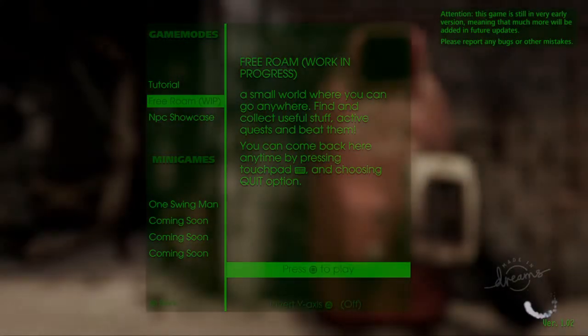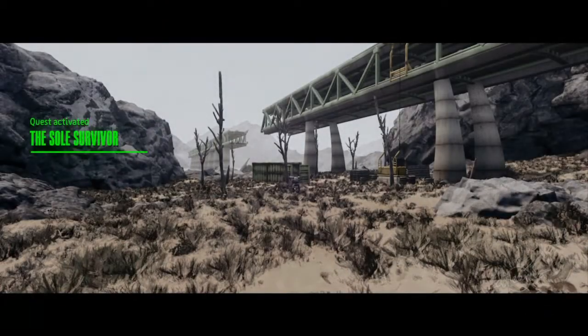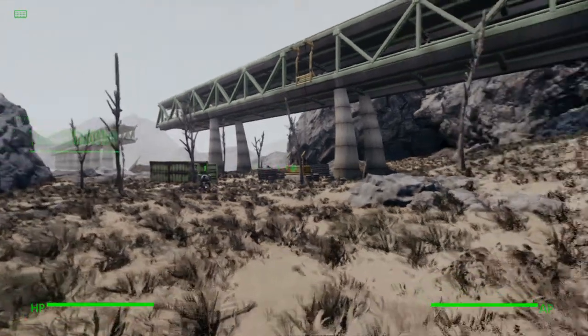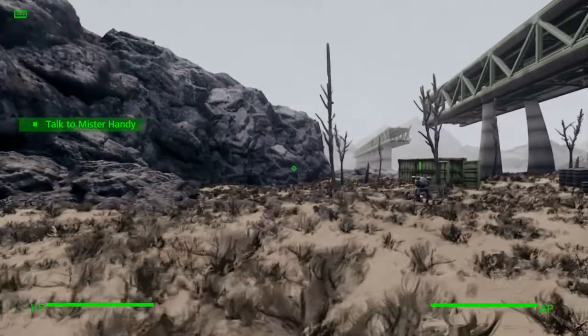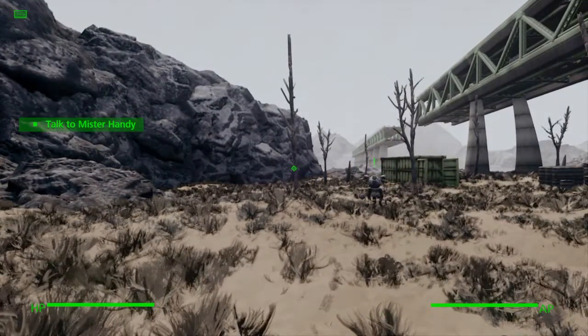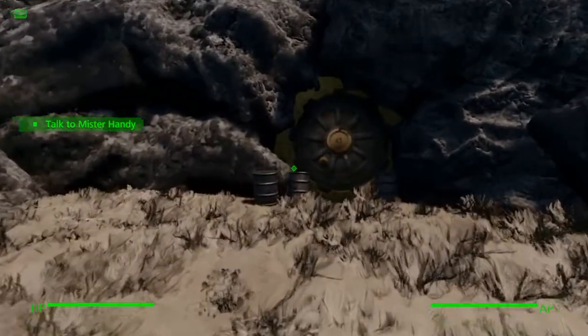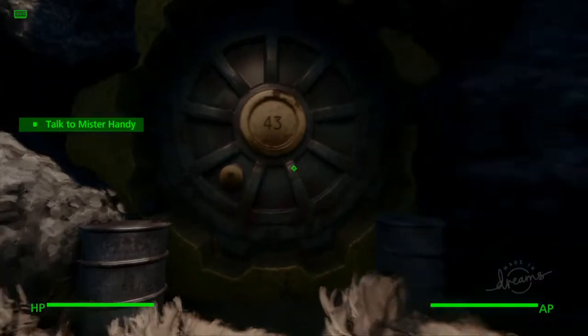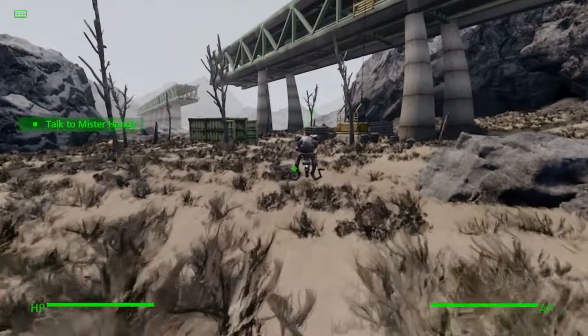We're just waiting for it to load now. Here we go. Just loading up now — Rock Pit, Soul Survivor. Whoa! Look at this place, it's actually insane. Oh my god. So, there's the bunker right here — Fallout Bunker 43. Let's go to this little dude right here and check it out.